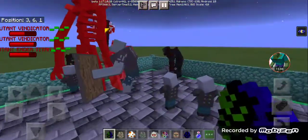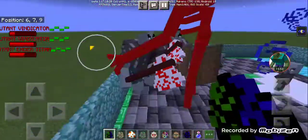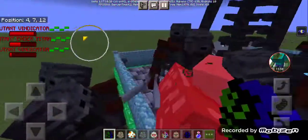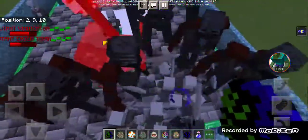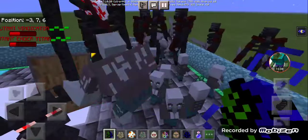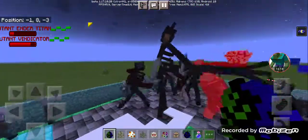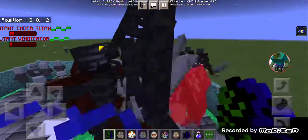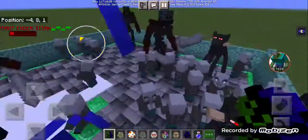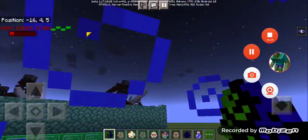We're going to spawn three, first is the Newton Ender Titan. All the three Newton Snow Golems are dead now. Let's move on. Let's try the Newton Vindicator - try one, try two - versus the Newton Ender Titan. The Newton Vindicator is holding a shield and an axe. The Newton Ender Titan wins. Let's move on.